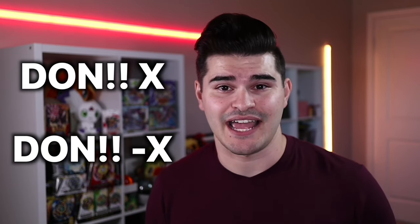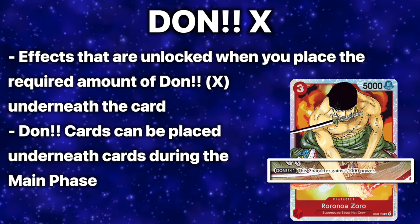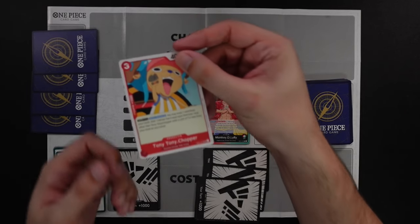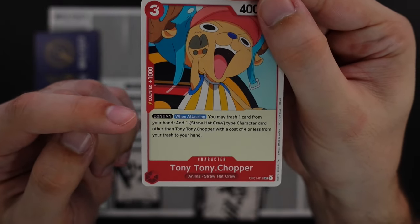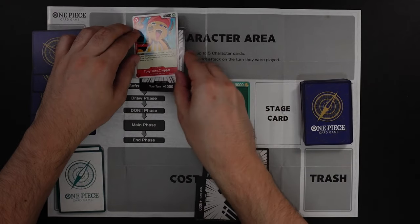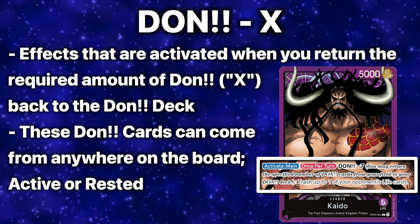Sometimes cards have other types of costs besides play costs. The most confusing are DON!! X and DON!! minus X effects. DON!! X effects are effects that can be unlocked if the required amount of DON!! is underneath the card. For example, Chopper has a DON!! X1 effect — to use it, you place one active DON!! from your cost area underneath him, then simply read the card to understand the effect.